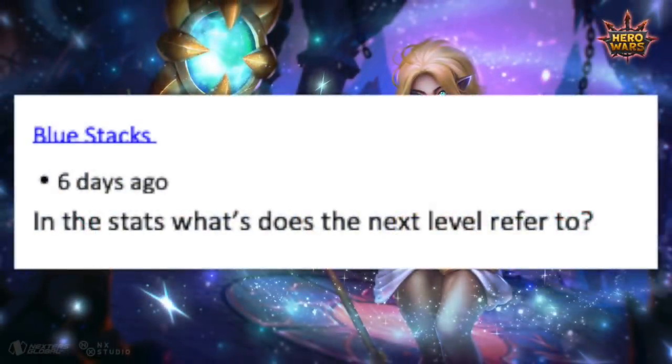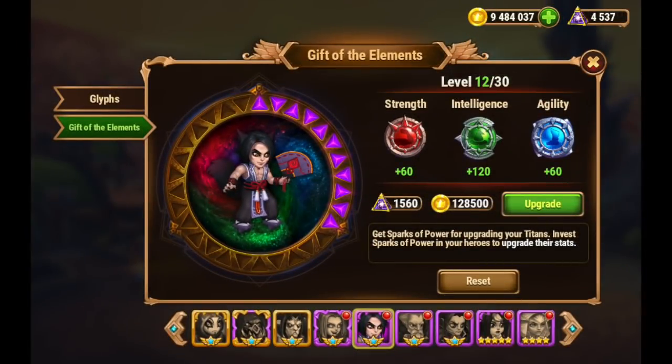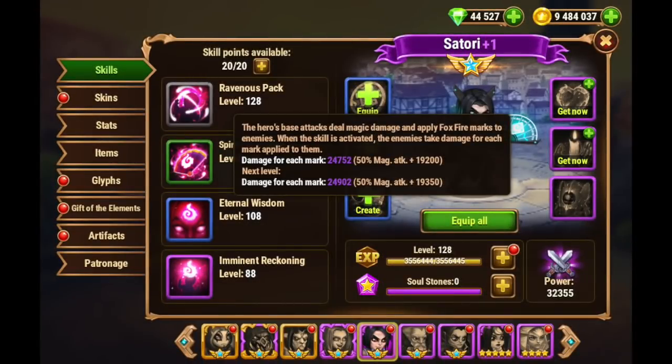Blue Stacks asks: in the stats screen, what does 'next level' refer to? Whenever you have a hero pulled up and you're looking at the stats screen, I'm not sure exactly what he's referring to, but what I think he might mean is whenever you're looking at an item to level it up. If I'm looking at Satori's Gift of the Elements, I can hover over it and see what the next stats will be — strength, intelligence, and agility will jump up. And if I look at his skills, you can hover over and it says 'next level.' What this is doing is the game telling you what that ability, that stat, that artifact is going to be if you invest the resources to level it up.